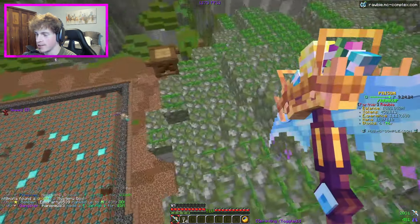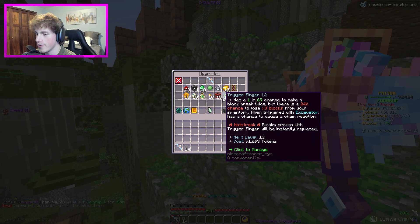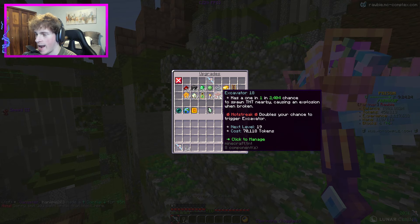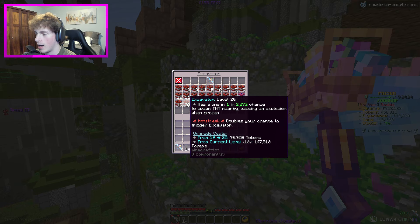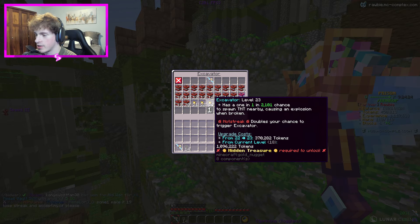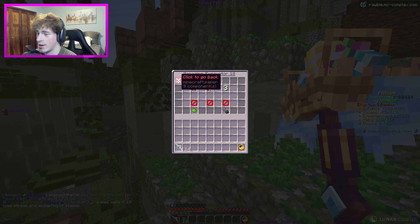I'm going to be working super hard in today's video to hopefully max out two different enchants. I've been wanting to max both of these out for a long time: Trigger Finger and Excavator. Now Excavator is already almost there - we can only get it to level 20. We're not going to go above that because you need hidden treasures for those, and that is going to take way too long.